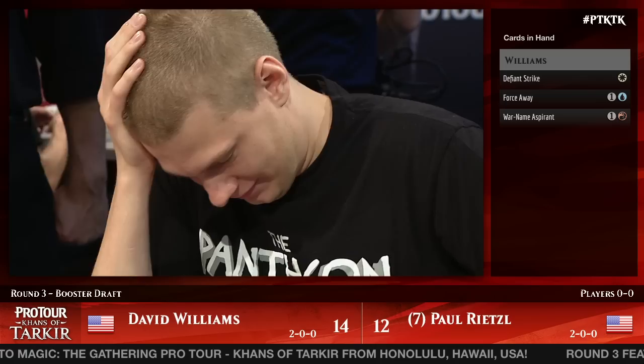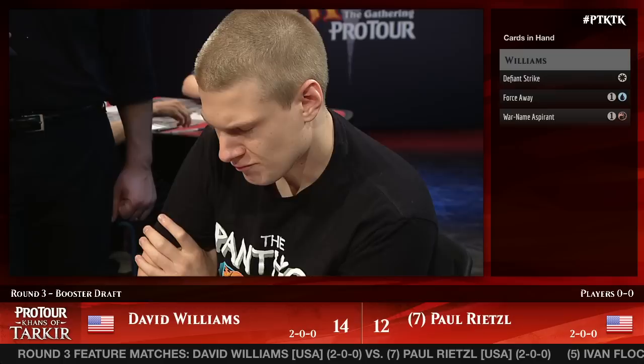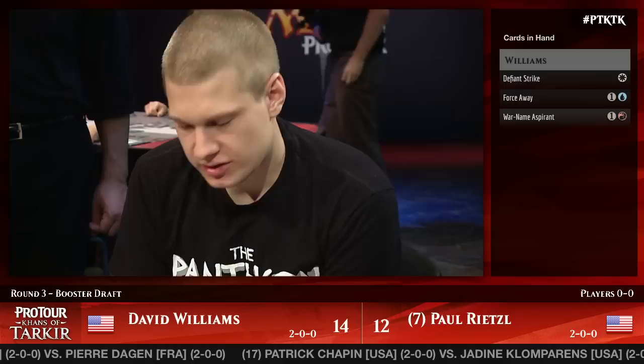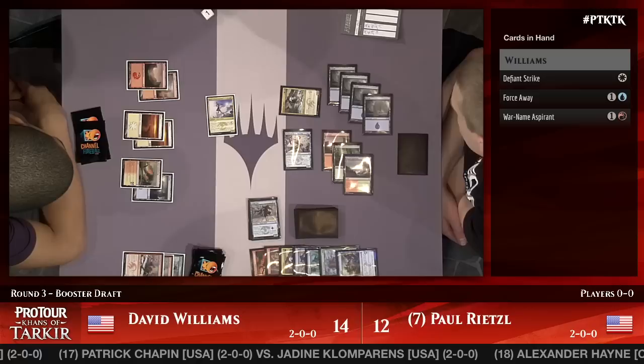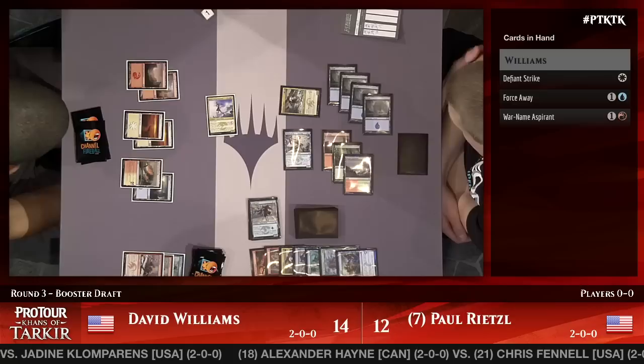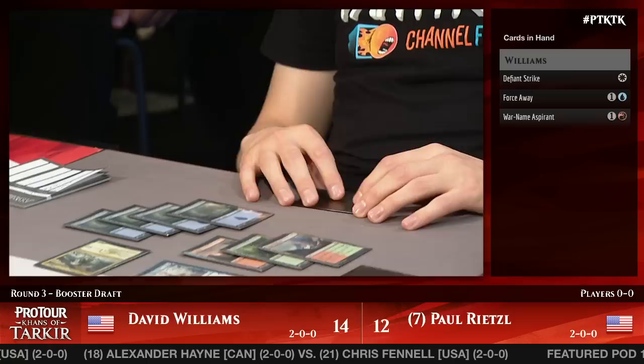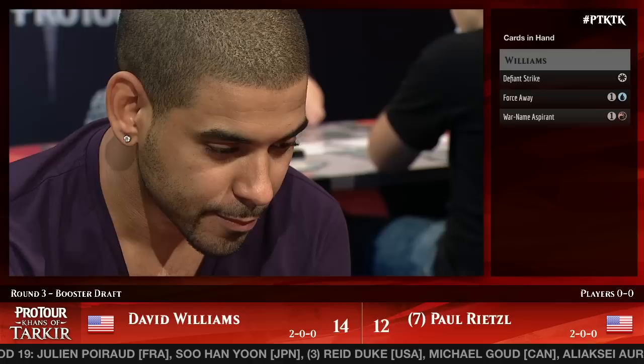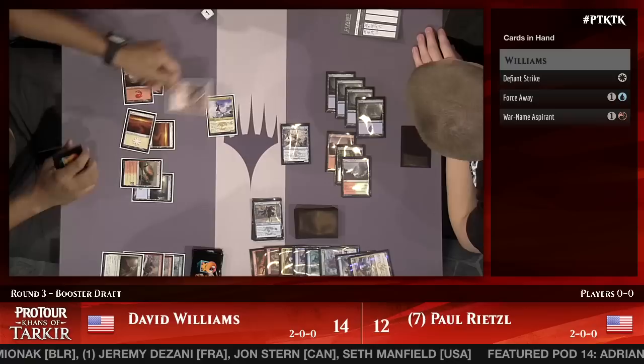Paul has to know, given Williams' attack last turn, that Williams would have been okay to attack regardless. So Dave knows Paul's not going to block anyway, and he will attack no matter what — but he actually has the combat trick. Paul's deciding whether it's greedy to go for the block because it's so obvious that Dave needed to attack anyway. 'I'm going to block!' Oh my goodness — Defiant Strike gets him. Paul said he couldn't respect himself if he didn't block because it was so obvious for Dave Williams to attack there.